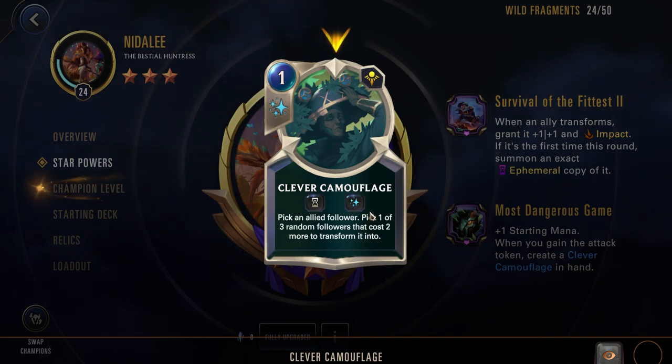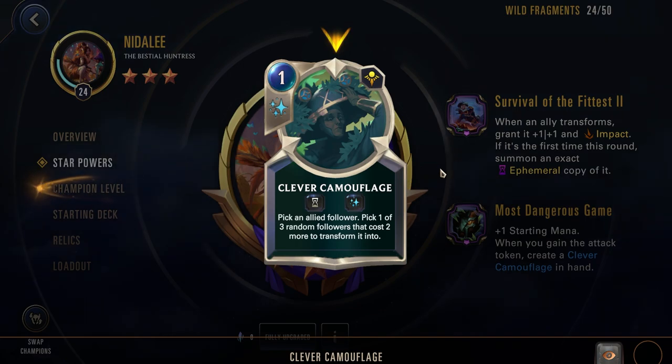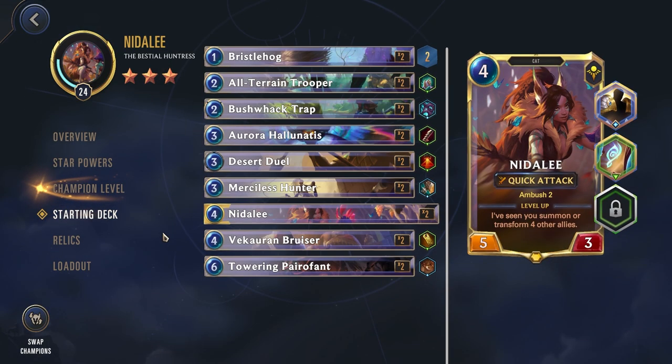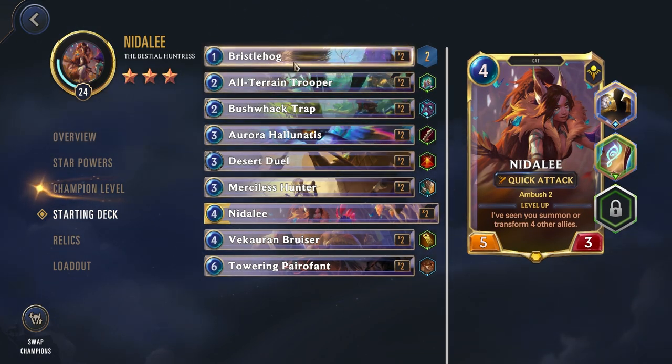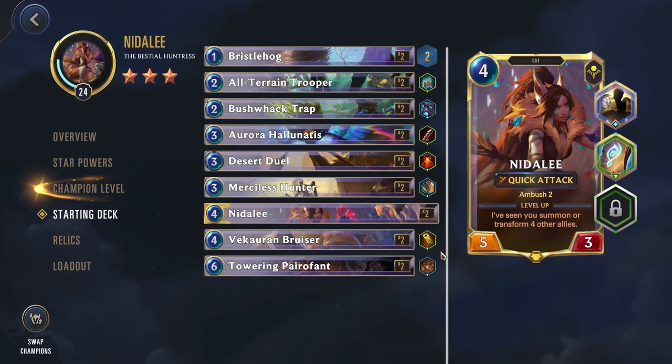This is a really fun mechanic and helps you out quite a lot. It also helps you level up your Nidalee, because remember her level up condition is: I've seen you summon or transform four units. Taking a look at the starting deck now — first we have the Bristlehog. And they actually fixed the UI — it's now showing when cards have more than one upgrade. That is great; this used to be bugged.